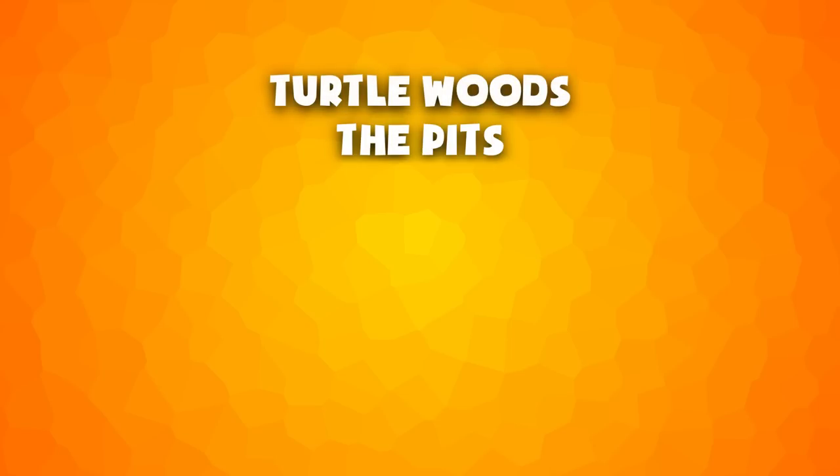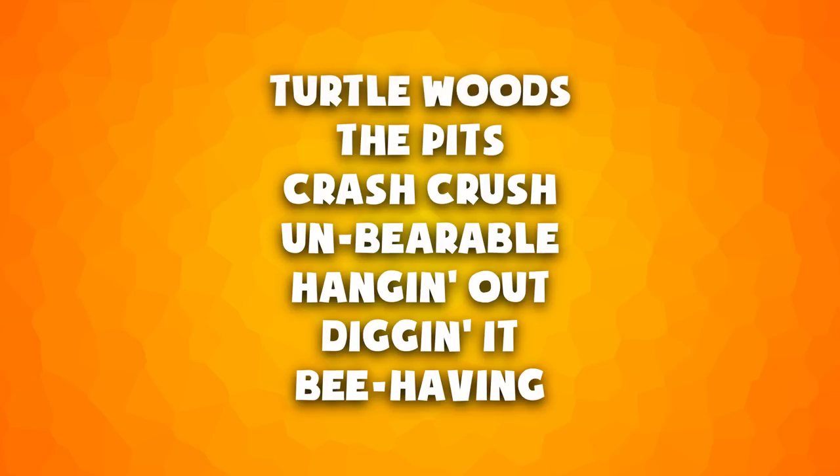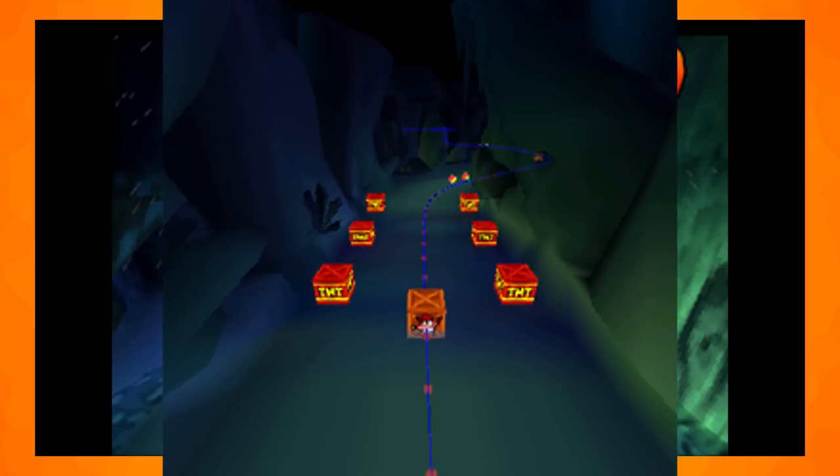The levels with unused scenery are Turtle Woods, The Pits, Crash Crush, Unbearable, Hanging Out, Digging It and Behaving. In the level Totally Bare there are two boxes that can only be seen in a level editor because they are destroyed in-game by mistake.